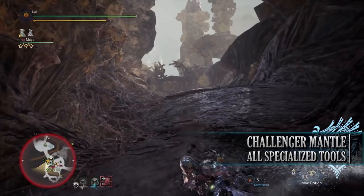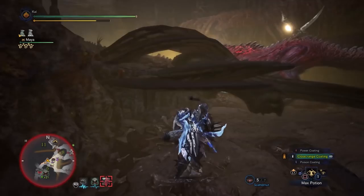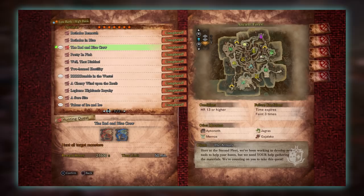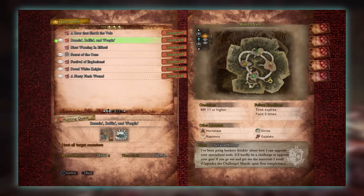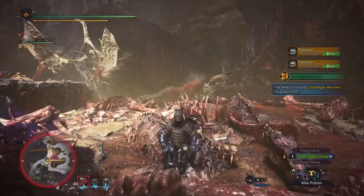The next specialist tool is the Challenger Mantle. This is a aggro mantle that prompts monsters to target you above anyone else, allowing you to lure monsters to different zones where there are environmental traps. Unfortunately, as soon as you're hit by an attack the effects of the Challenger Mantle disappear. The base version is obtained from the 7 star high rank quest The Red and Blue Crew, requiring Hunter Rank 13 or higher, with players taking on a Rathlos and Azure Rathlos in the Ancient Forest. The upgraded Challenger Mantle requires the 3 star Master Ranked optional quest Running, Rolling and Weeping, requiring Master Rank 11 or higher, with players taking on a Tigrex and Radobaan in the Rotten Vale.